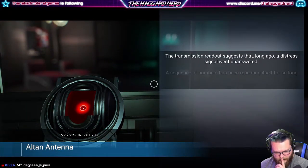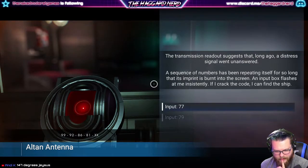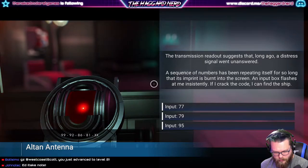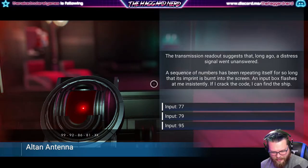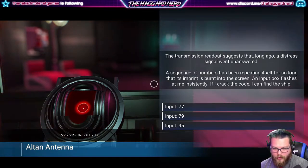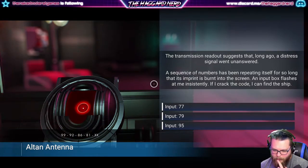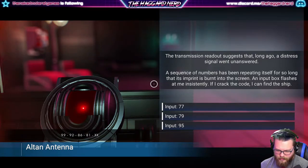Okay, 99, 92, 86, 81 - there are patterns to this. So 99, 92 is minus 7; 92 to 86 is minus 6; 86 to 81 is minus 5. So reducing by one less each time. The next group would start at 81 and go down 4, so 81, 80, 79, 78, 77.